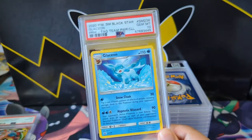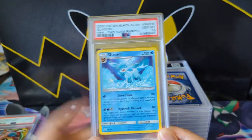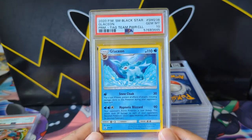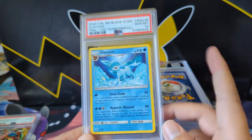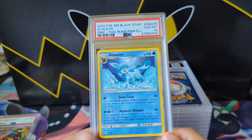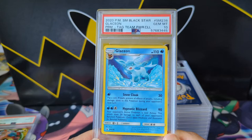This is from the Tag Team Power Collection boxes — the Umbreon Dark Raichu/Espeon Deoxys thing. It included some random cards: Glaceon, Leafeon, Regigigas, some really random stuff. We did get the 10 on this one.